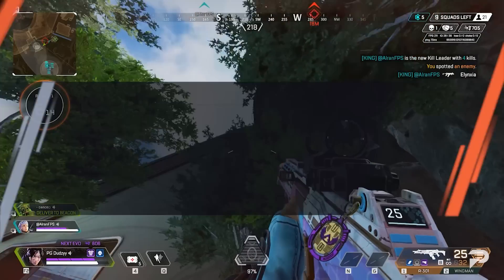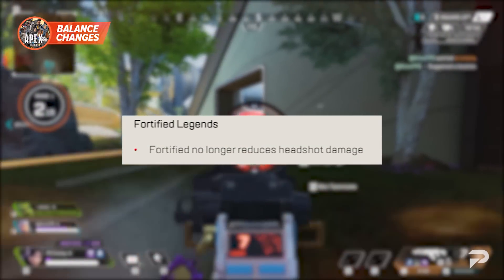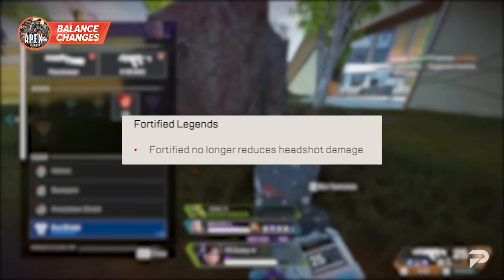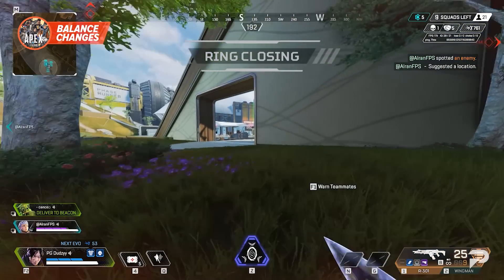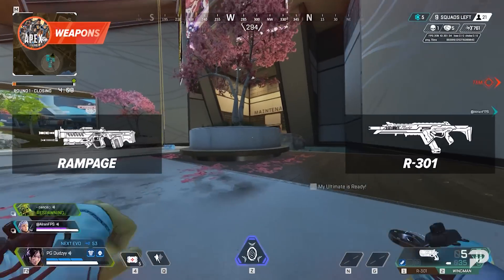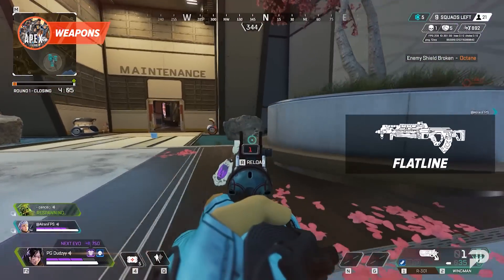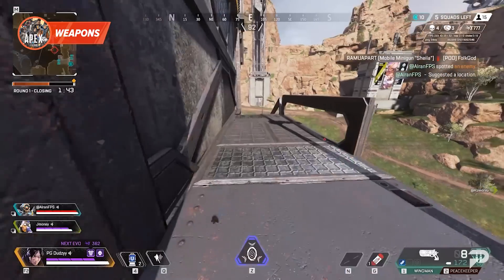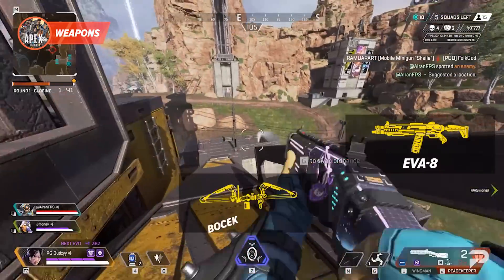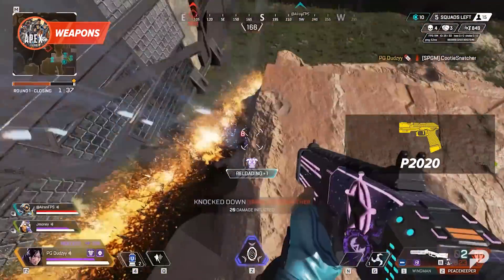Now it's time for the balance changes. Fortified Legends will no longer receive reduced headshot damage. We're also saying goodbye to the R-301 and Rampage as they're moving into the Crafter, whereas the Flatline and Longbow turn into floor loot. For golden items, we'll have the Eva-8, the Bow, the Flatline, the P2020, and the Spitfire.